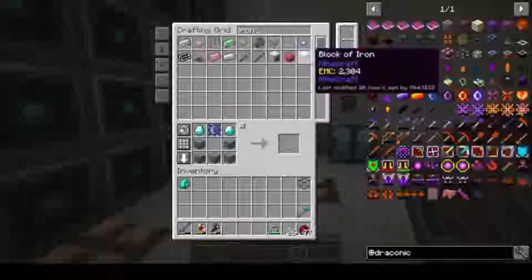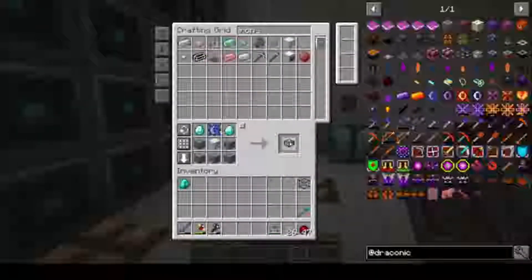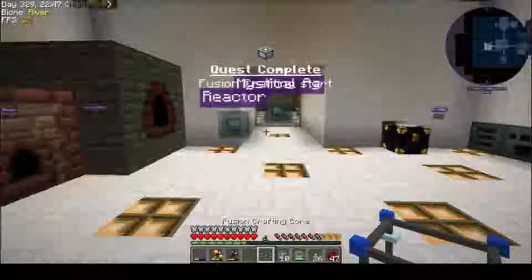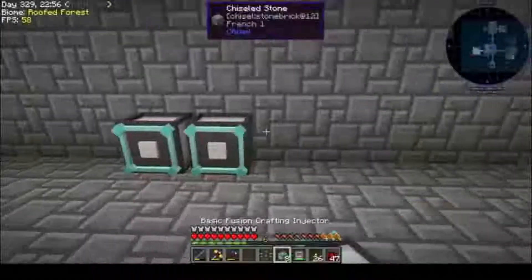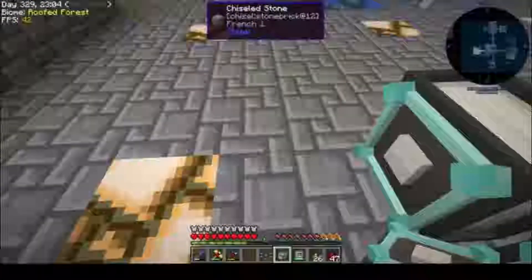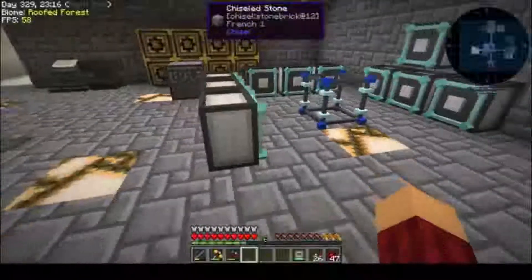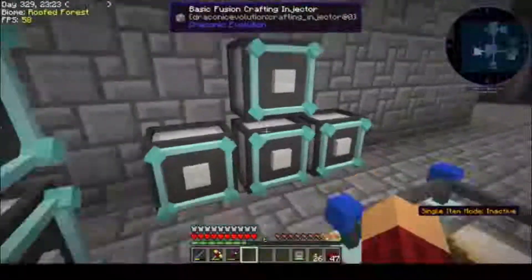Give me 10 of these. So that'll let us set up a very basic fusion craft. Let's do 1, 2, 3 — I think you can do 3, 3, and 1, and that should go in the center. Let's actually do this. There we go.